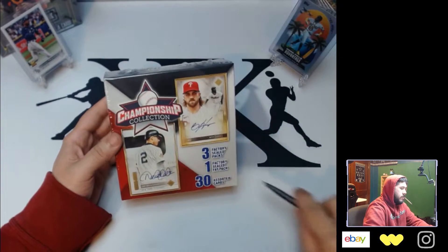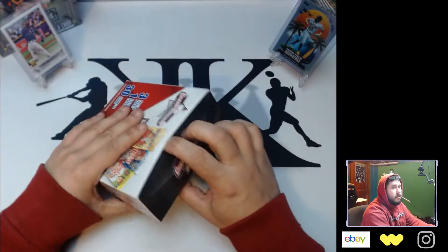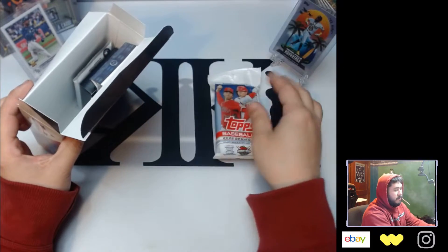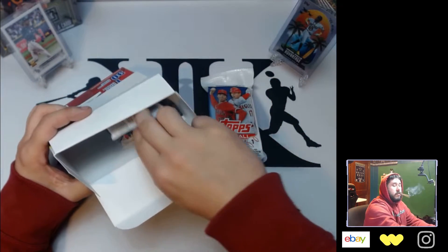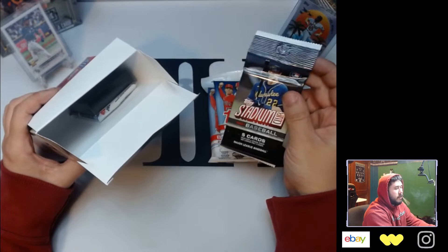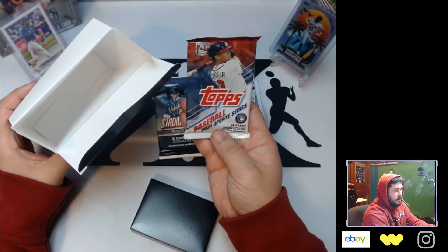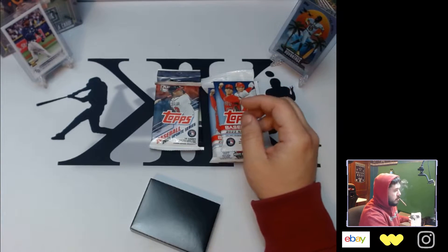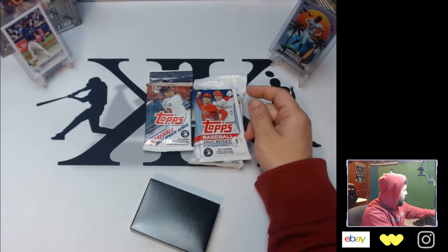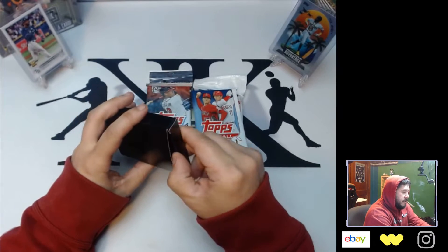Let's get right into it. So there's our 2022 fat pack, which we've opened a bunch of those on the channel, there's the retail pack, it's a 2021 Stadium Club, there's the box of assorted cards, and a 2021 Update Series. In these right here we can pull a Home Field Advantage, we can pull a Wander rookie — so it's not like it's the worst thing. Maybe there are some chase packs in them once in a while.